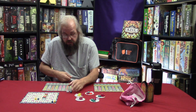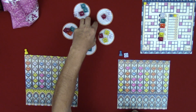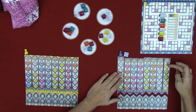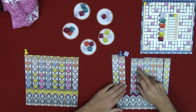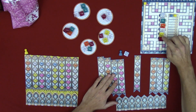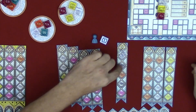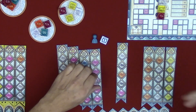Starting with the first player, they can choose from either the outer factory tiles or the center tiles that accumulate later on. First, look at the pattern tiles on your board — some are all one color and others have two colors. One tile is slightly different and features wilds. These tiles represent a color of glass that will be placed on your board. You can only have one piece of glass in each space, and they must match the color — except for the wild spaces, which accept any color.